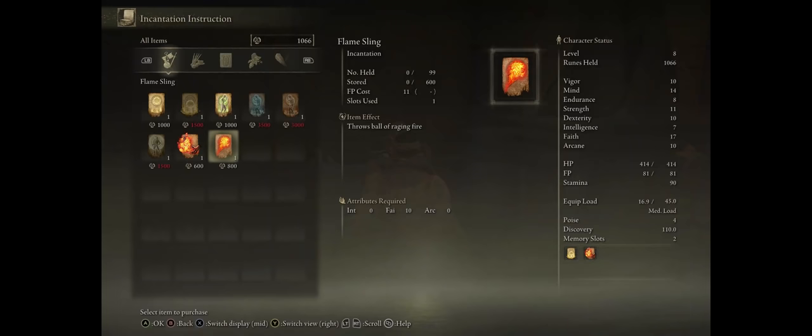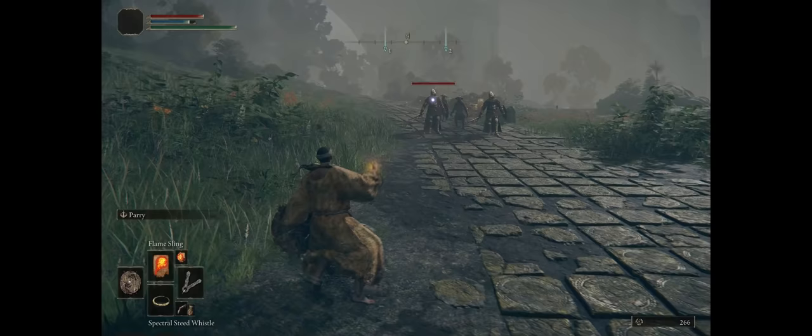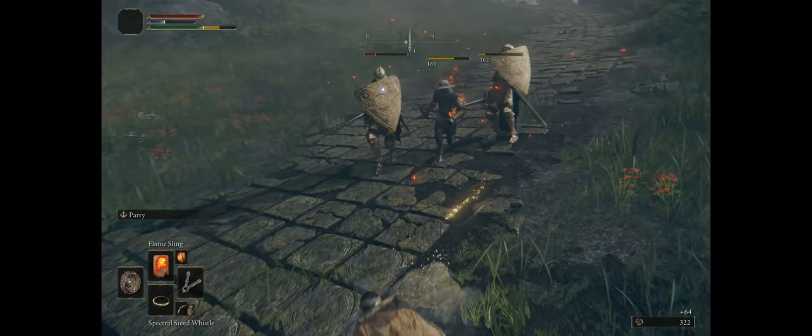Ideally you certainly want to buy Flamesling first, which is the equivalent of the Fireball spell from the Souls series. Flamesling is going to be your first ranged spell to complement your close-range Catch Flame spell, so you don't have to be close to enemies to attack them. It can also hit multiple enemies, so long as they are close to one another when the fireball hits them.